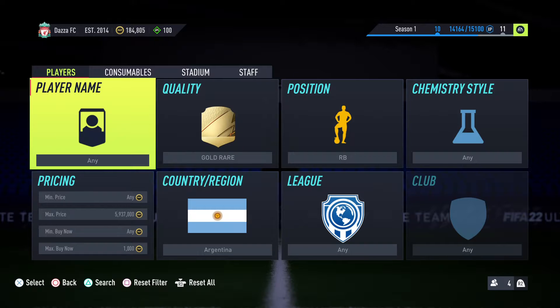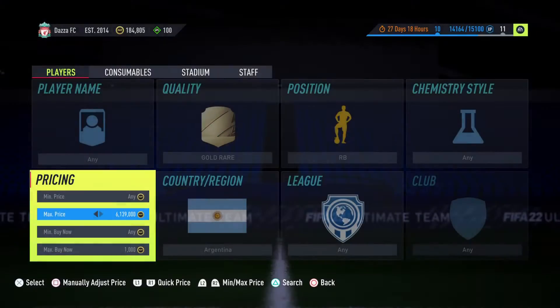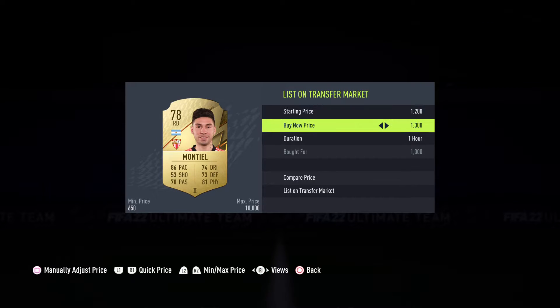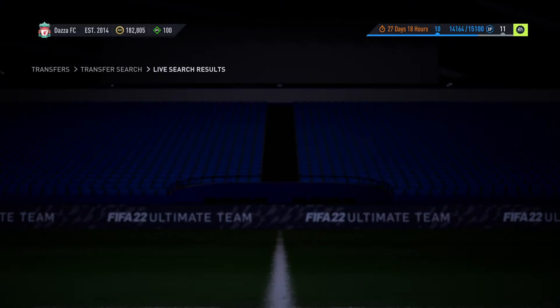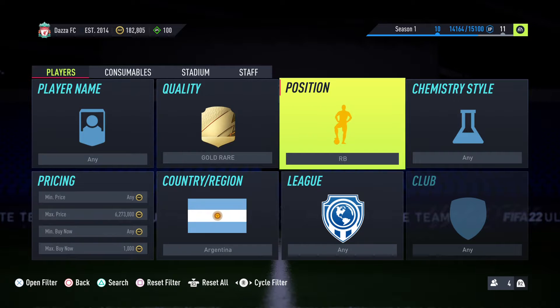The first one is a gold rare Right Back from Argentina. They go for 1,300 coins, and if you snipe at 1,000, after tax you're going to make about 200 coins — easy as that. These do pop up easily. I've already bought two more — I'll show you them in the trade pile. Even at 1.2k you'll make 100 coin profit, which is better than nothing. I'm going to list mine up for 1.2 but you should list them at 1.3 and they will sell. There's another one from that league that's a little bit more expensive — do it that way.